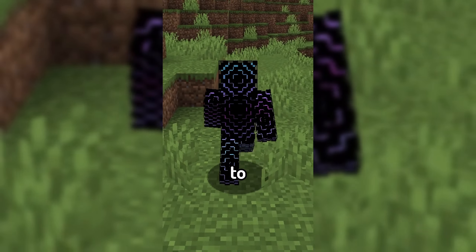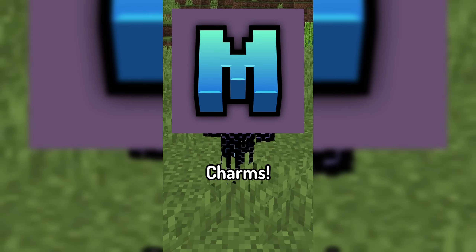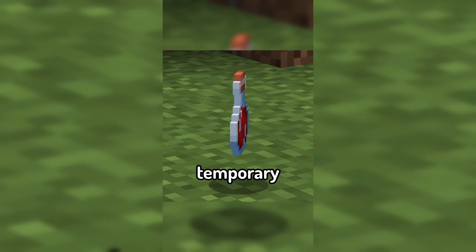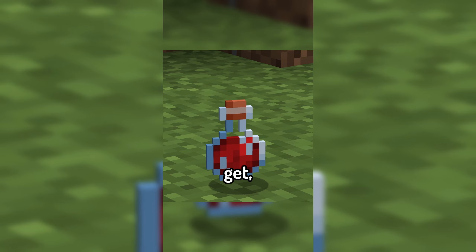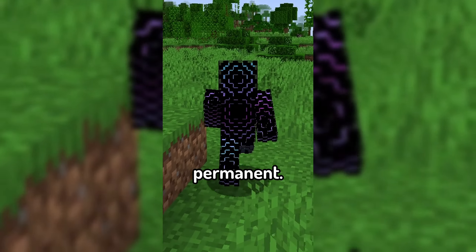Today's featured mod is Mythic Charms. While we do have potions in Minecraft to give the player abilities, these are temporary and can be a bit of a hassle to get, so Mythic Charms introduces an alternate solution that's a bit more permanent.